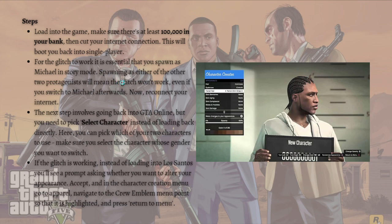For the glitch to work, it is essential that you spawn as Michael in story mode. Spawning as either of the other two protagonists will mean the glitch won't work, so even if you switch to Michael afterwards it won't apply.